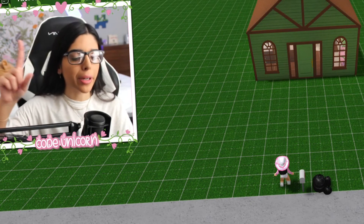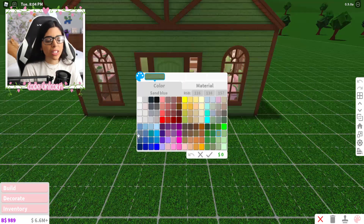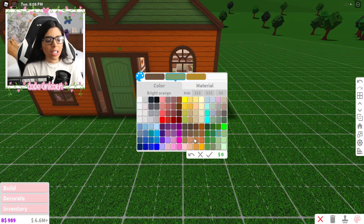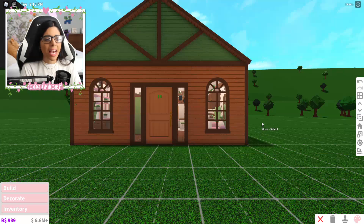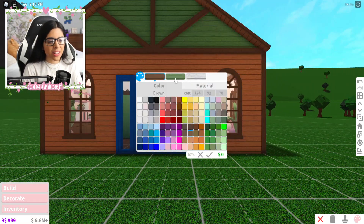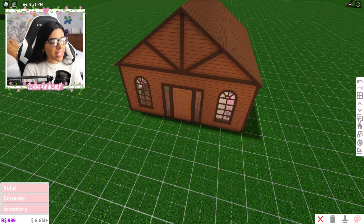I'm going to go with the summer cottage house and rename it the fall cottage. First things first, let's recolor it — it's green right now, so we're going to make it orange. I'll go with a lighter orange — yeah, that's a lot better. We're going with this nougat color. The outside is all painted!